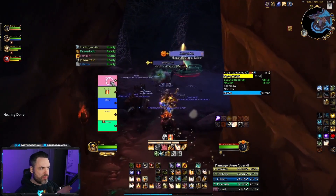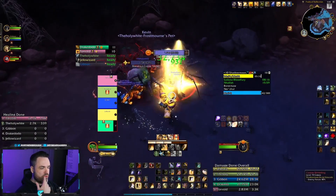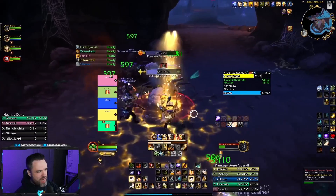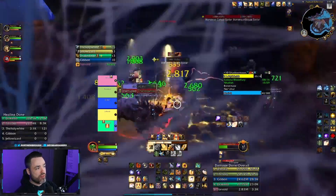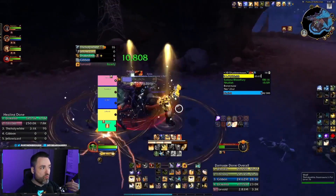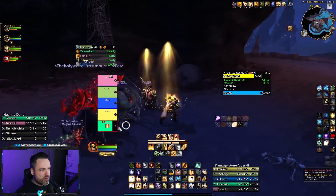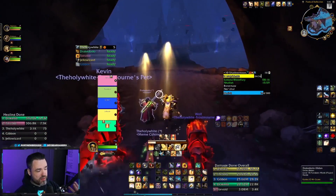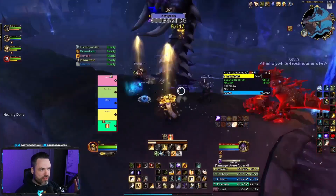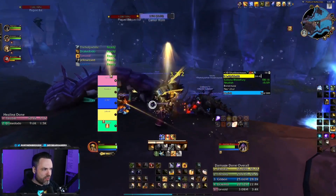The next one is a little controversial — some people like it, some don't. I started out not liking it but ended up really liking it over time doing more Mythic Plus. That's the interrupt add-on called Announce Interrupts. It lets the group know when you've kicked a cast — just an added layer of protection so people don't line up on their interrupts. It's helpful for someone to get that extra notification: 'I just kicked this, I interrupted it.' Some people don't like it, some do — I figured I'd include it just as an extra.